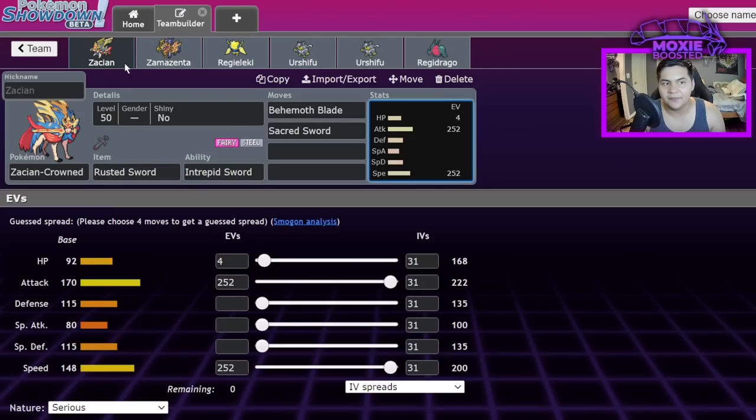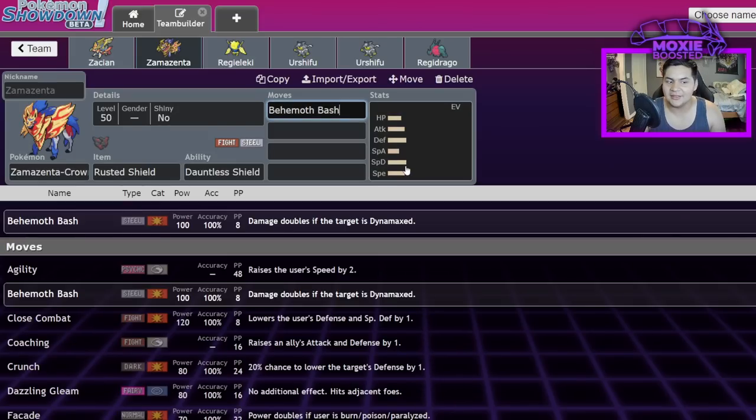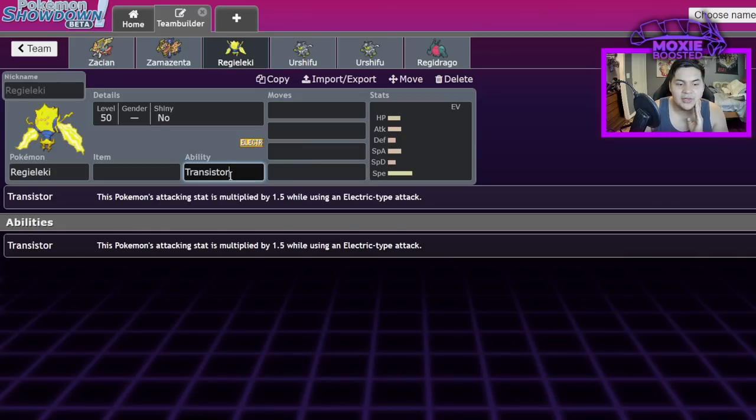Moving on to Zamazenta — I'd argue it actually needs a buff. If anything keeps its Crown Form, it should probably be Zamazenta. What Zamazenta needs is simple: either give it access to Body Press, which it should have had from the beginning, or make Behemoth Bash work like Body Press — a Steel-type Body Press. That is all. Make it work like Body Press. Thank you for coming to my TED talk.